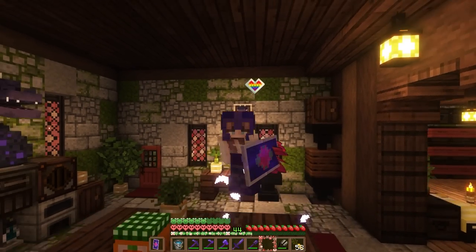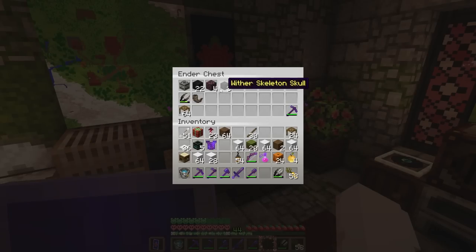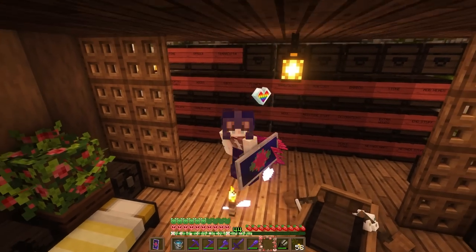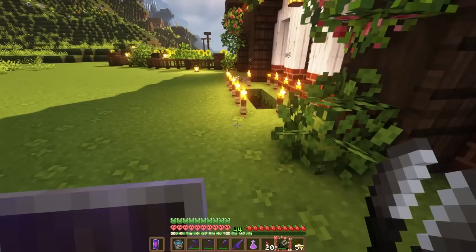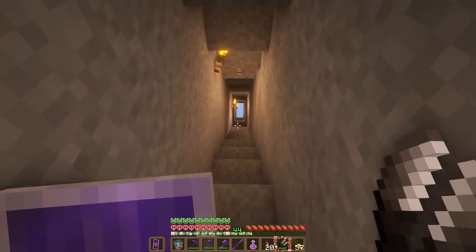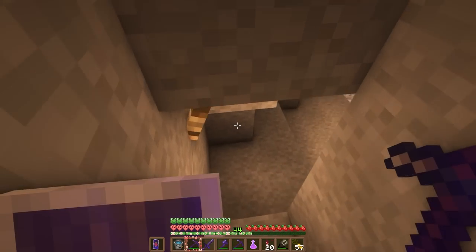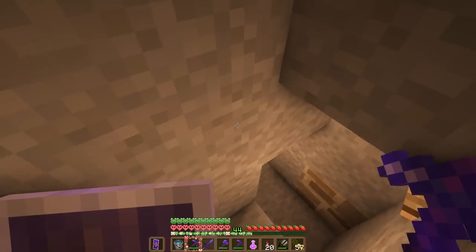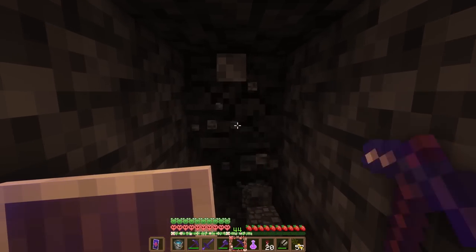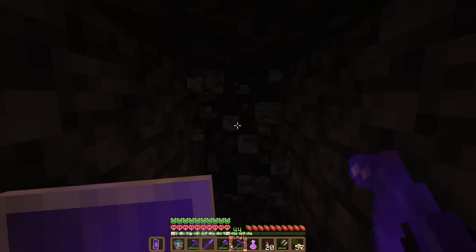I plan on sacrificing those snow golems to the Wither. We already have the skulls and the soul sand that I collected on stream. To be safe, I'm going to dig a tunnel in our mineshaft and fight the Wither there — I always tend to overthink this fight, but this tunnel is just going to be a safety precaution as I don't want it to destroy my builds.